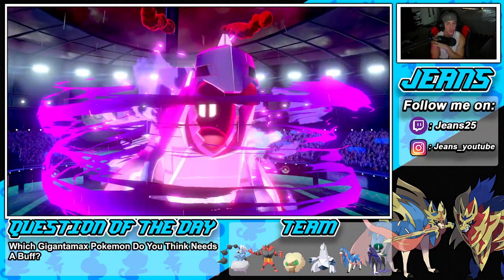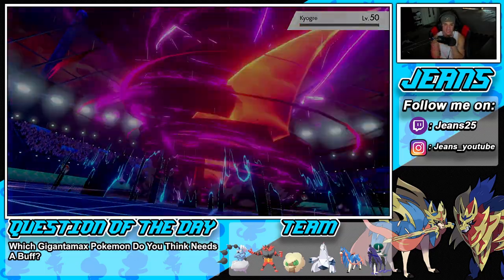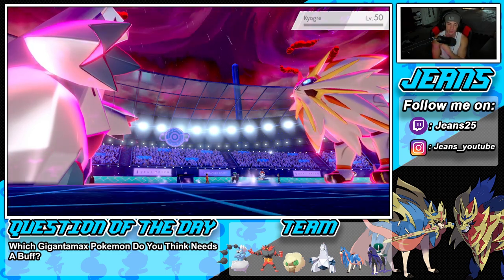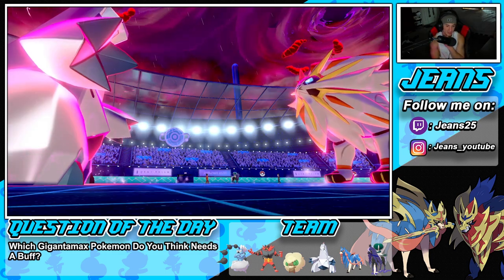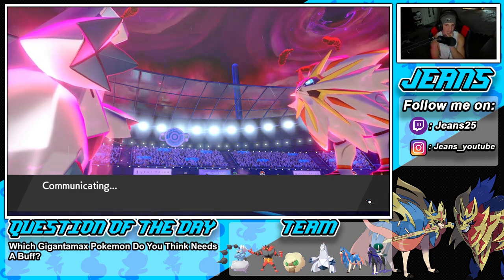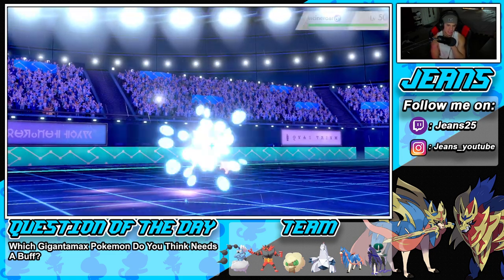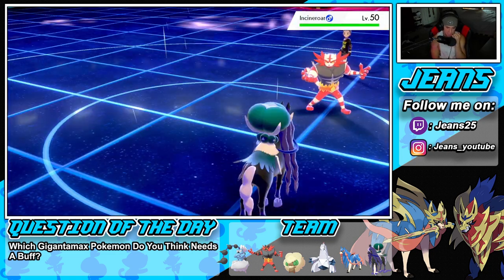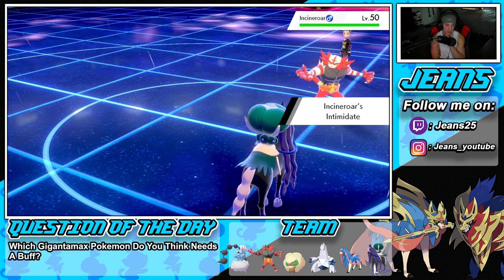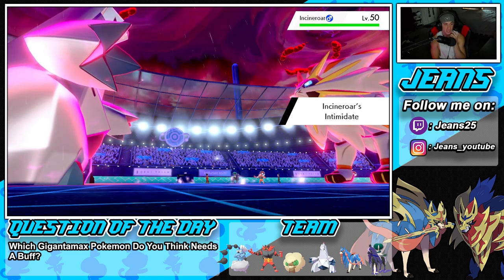He was hoping to do more damage but it only did like three — get it out of here. The first Max Knuckle went into a KO, which actually works out fine because he's wasting Dynamax turns. He's gonna bring out Incineroar — it can Fake Out but it can't Fake Out my Calyrex. So I'm gonna throw a Will-O-Wisp burn onto Solgaleo.